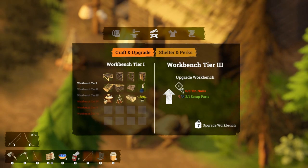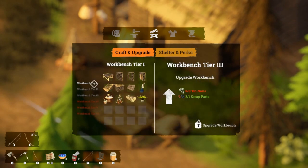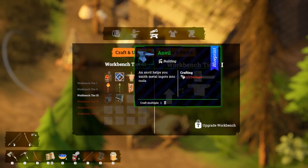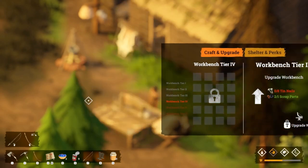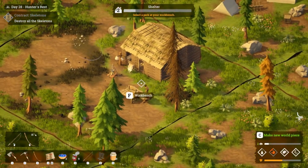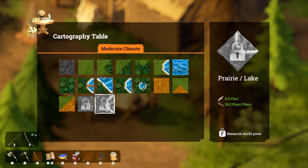Let's go to the workbench and see how much we need. We need eight tin nails to upgrade to workbench tier three or four. Our anvil needs a few ingots as well, so we do need quite a few bits and bobs, plus a stove. I've got two new world pieces available. Let's go to the cartography table and research those - the prairie lake only needs flint and plant fibers.